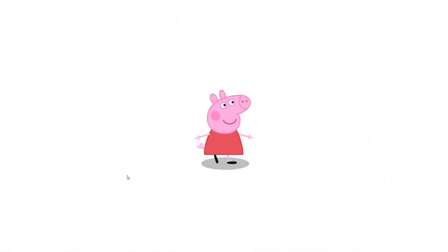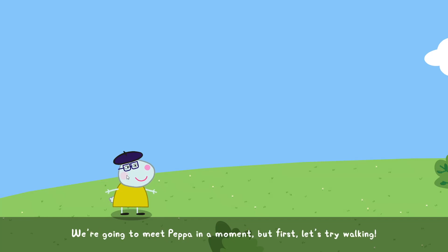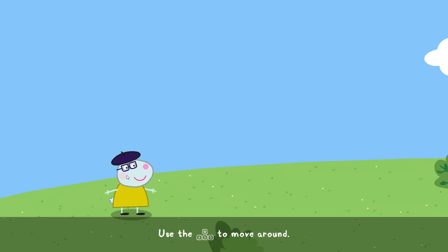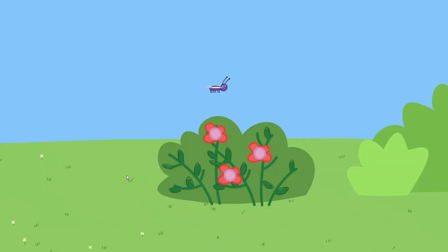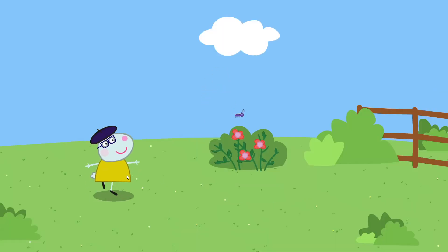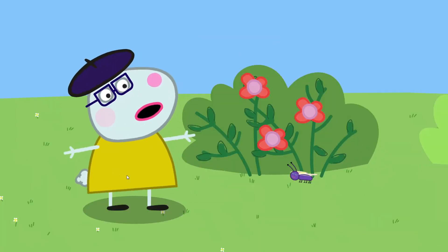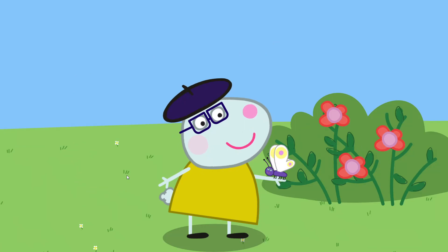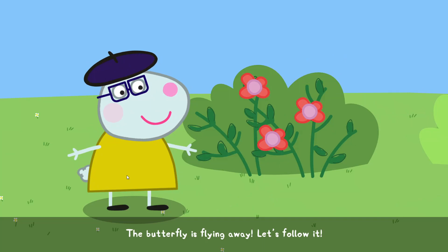Well done! Now, welcome to Peppa Pig's town. You'll have a lot of fun here. We're going to meet Peppa in a moment, but first let's try walking. Use the stick to move around. What a nice flower — why don't you get close to it? Now press a button to touch it. Remember to use this button when it appears on the screen. The butterfly is flying away. Let's follow it.